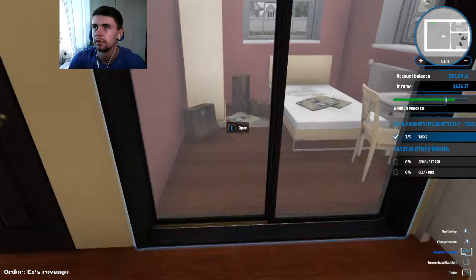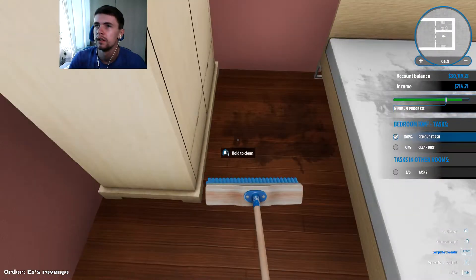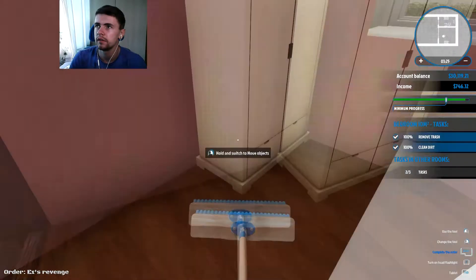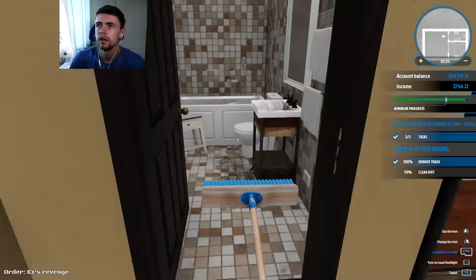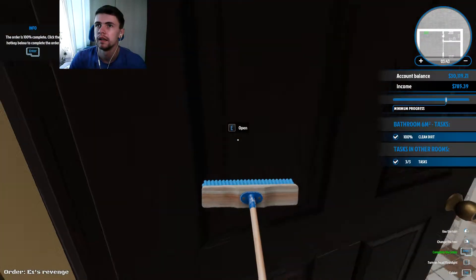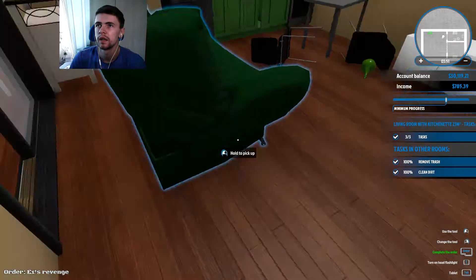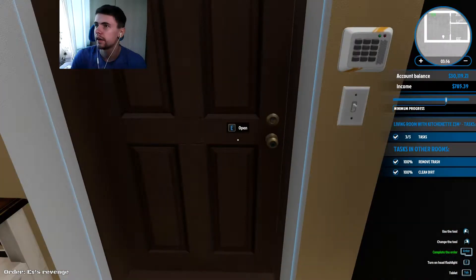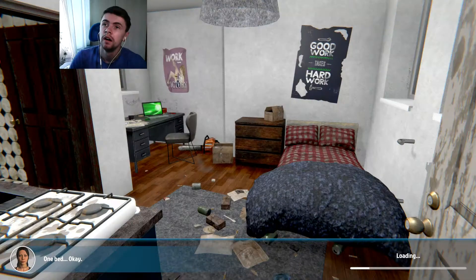So we need to check other rooms — we need to get rid of the dirt and stuff. Clean trash. We're doing it. No more trash. Now we can just clean everything and then we can get out of here. She can get on with her life. Is this the other room that needs cleaning? Complete the order — enter. You have done 100% of your order. You may now complete the order for $785. I want to go renovating people's houses and stuff. It's a lot of money in it as well, by the looks of things.